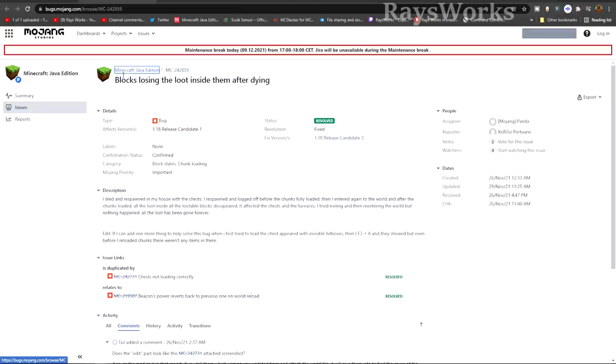In 1.18 Release Candidate 3, they fixed a bug where blocks were losing their loot after you die. This was affecting all different types of lootable blocks like furnaces as well.